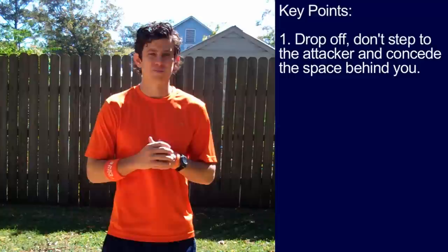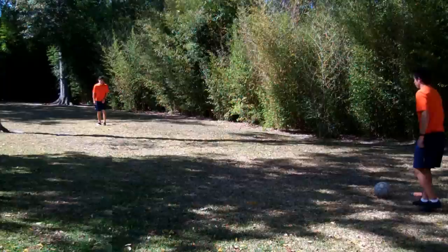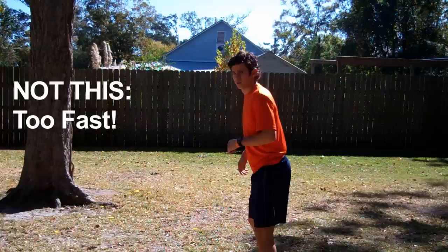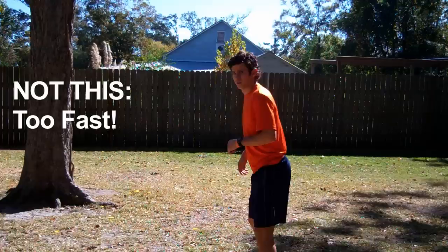Key point number one: drop off, don't step to the attacker and concede the space behind you. Number two: jockey backwards and keep your eye on the ball and your body open to the field. You should be at a 60% pace. Your goal is to close the gap between you and the attacker without conceding the space behind you. If you run too fast backwards there will be too much space for the attacker.